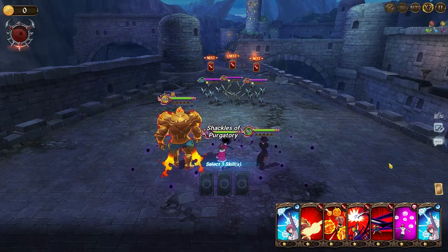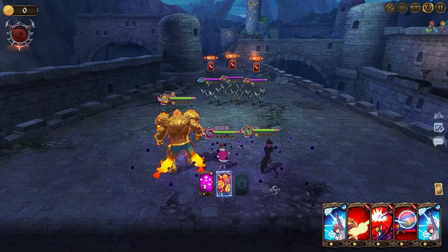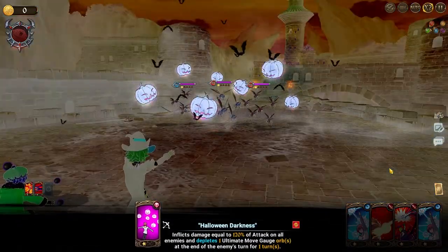Once we're in the battle, it's pretty straight forward. Turn 1, we use Gother AoE first. Then we Meliodas and Escanor AoE, since we want the damage boost on debuffed enemies.